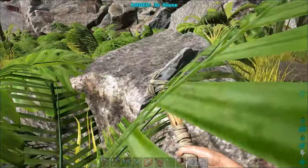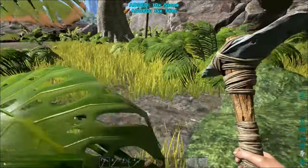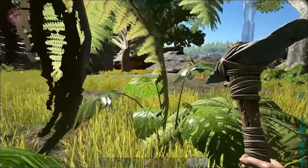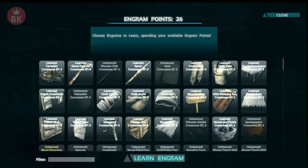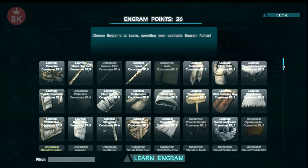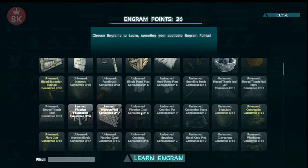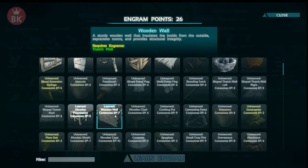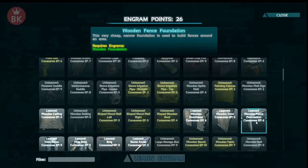Yeah, let's quickly break this rock. So I'm gonna show you a quick step-by-step how to do it and how to build it. First of all, let's go into our inventory and scroll down to about here. You want to learn the wall, and you also want to learn the wooden fence foundation — not the railing, the wooden fence foundation.